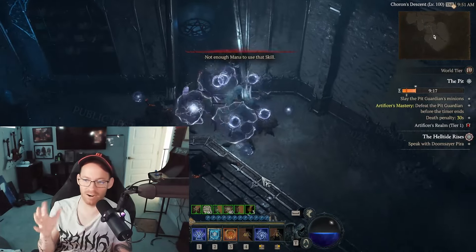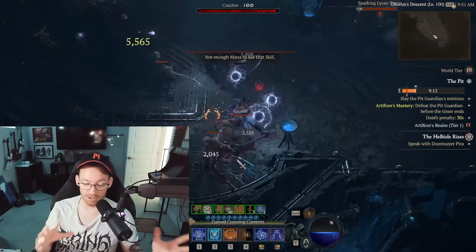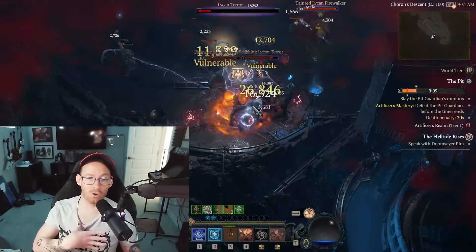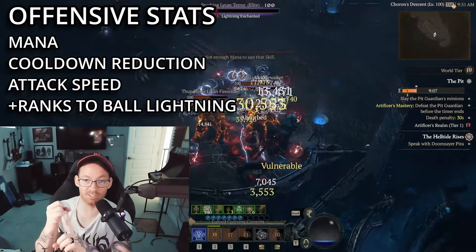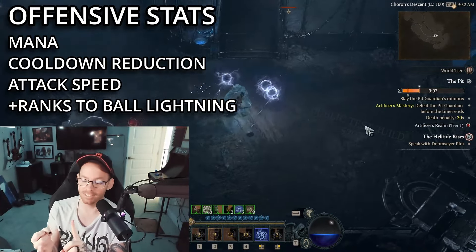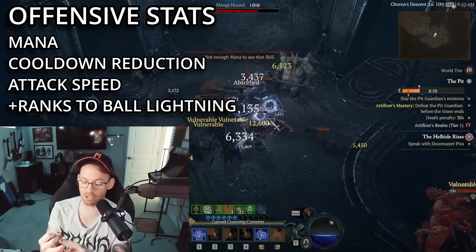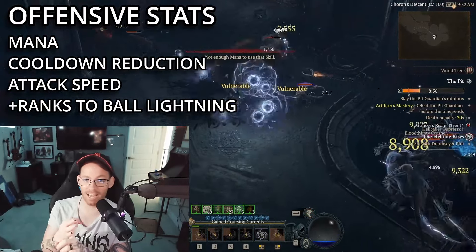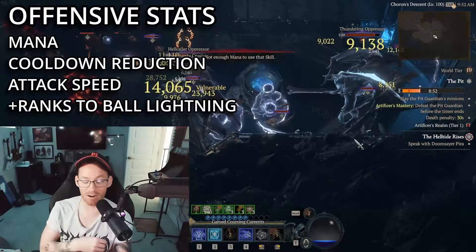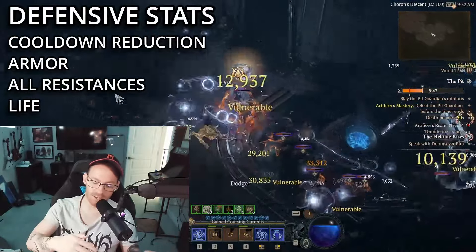The primary stats on this build aren't very different, even though stats are quite different in Season 4 — they've consolidated a few things and made it easier to understand. You definitely want bonuses to mana almost first and foremost, because this is such a hungry build. Second, you want cooldown reduction, because that feeds you mana every time you use something. Attack speed lets you cast really fast once you get enough Crackling Energies out on the battlefield. And lastly, you want ranks to your Ball Lightning.